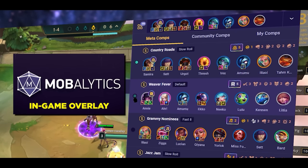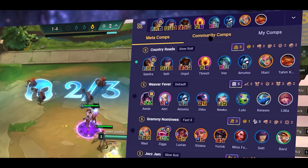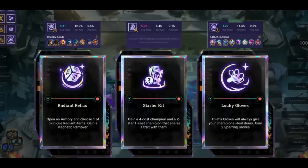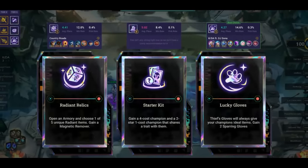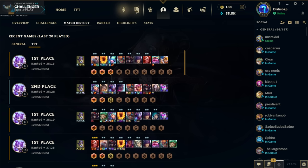I'd like to introduce you to the Mobalytics TFT overlay. You get access to the best team comps by challenger experts, myself included, directly in-game. There are also full guides attached to each comp, as well as automatic augment data and an item cheat sheet. Click the link in the description to download.